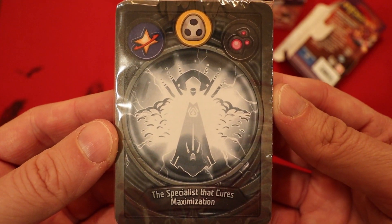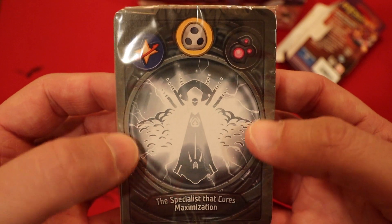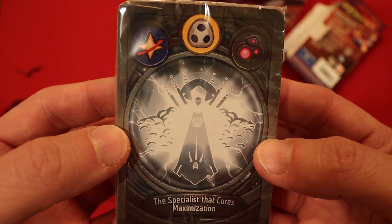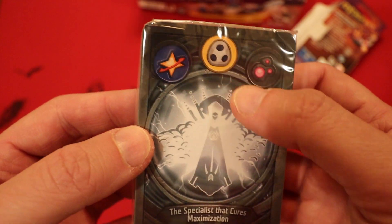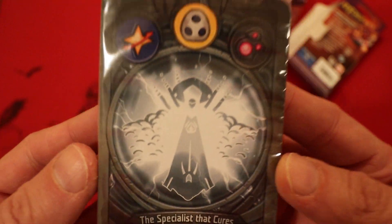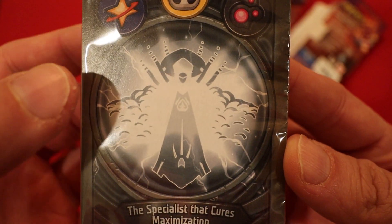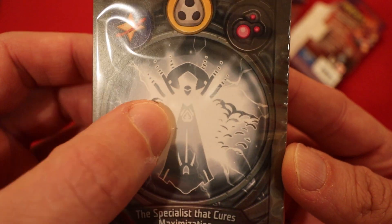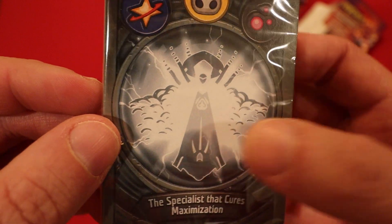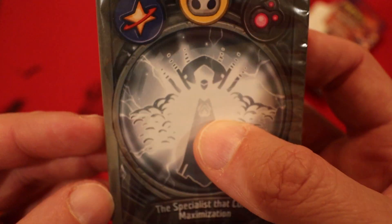The Specialist that Cures Maximization. The Archon has those little bird bat things we've been seeing lately - very tiny head, like a headdress behind it, robes, liking that quite a bit. There might be some sort of small symbol in here - it could be a future set symbol, kind of looks like a spade or a club like on playing cards. Alright, let's see what we got inside this thing.